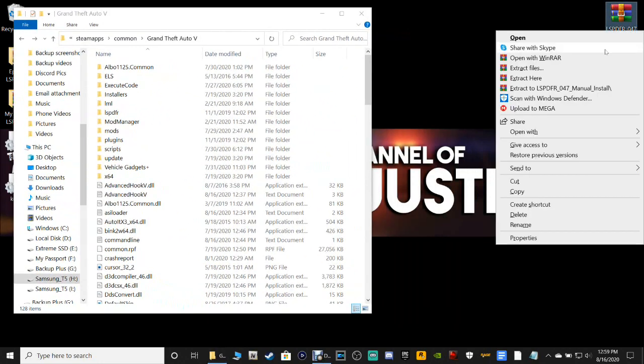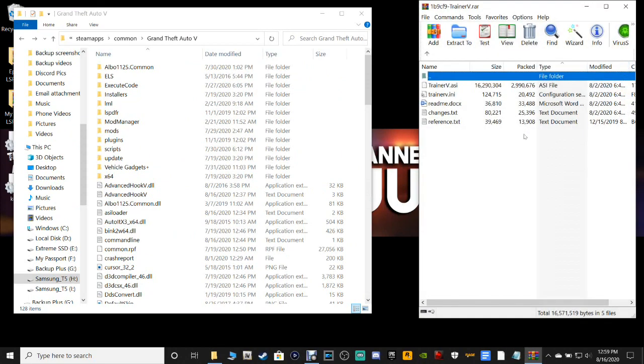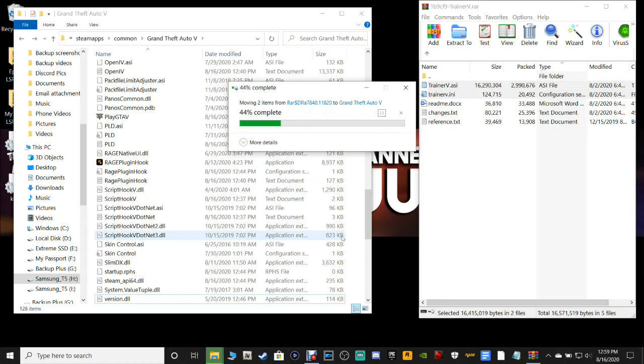Go ahead and open up your new trainer. You're going to need the trainer.ini and the trainer.asi. Grab both of these, pull them into your main directory, drop them, and replace them.